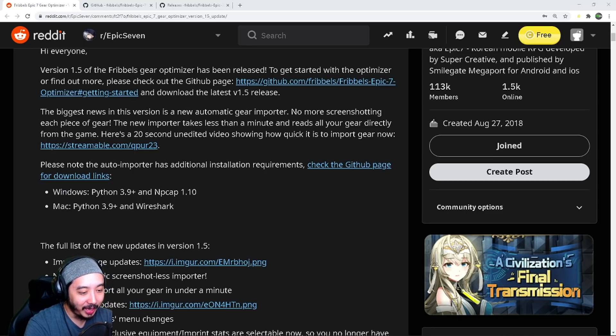The new feature for this version: instead of having to upload all your screenshots, Fribbles added an automatic scanning feature. It's going to find all your gear without uploading any screenshots. He said it works in under a minute or less — let's test and see. There are a few disclaimers: it is an auto-scanning feature from an open source program, so use at your own risk. I'll still have a guide here for manually uploading screenshots if you want to be more safe.